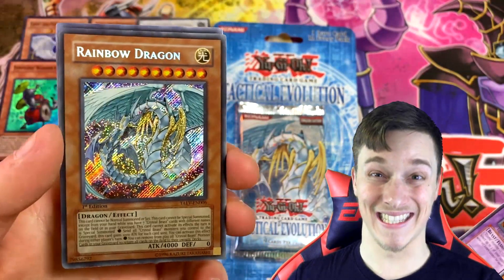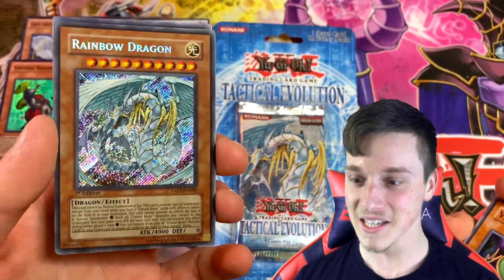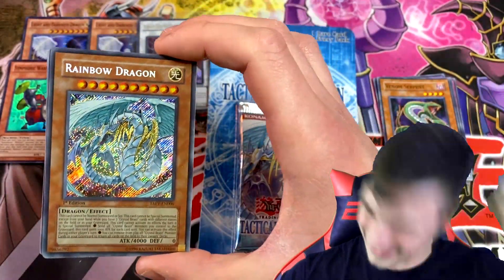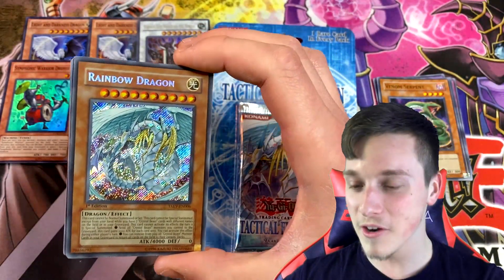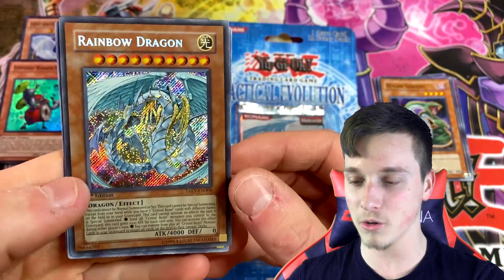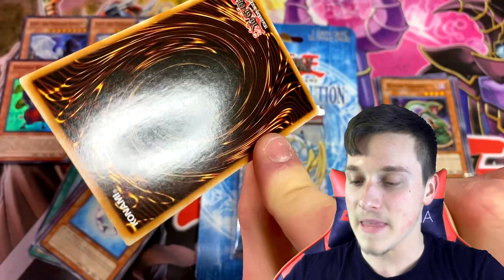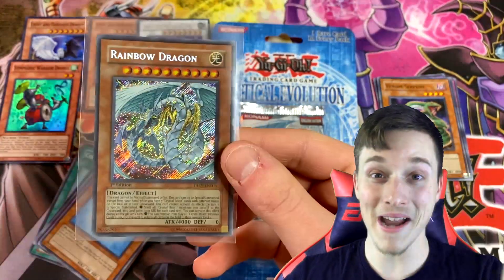We have a Venom Serpent, Volcanic Rat, Snake Whistle, Ojama Knight — Rainbow Dragon Secret Rare! Oh my god, yes! What the hell? We just got Rainbow Dragon Secret Rare! This does not happen every day. My ghost spirit animal — Rainbow Dragon. I pulled him in Ghost Rare when I was 10 years old, and now we've pulled him in Secret Rare on the channel! Let's go, let's keep it casual! Let's sleeve that up straight away. How is it looking on cam? It looks mint condition and pretty well centred — maybe slightly off left to right, but Rainbow Dragon!